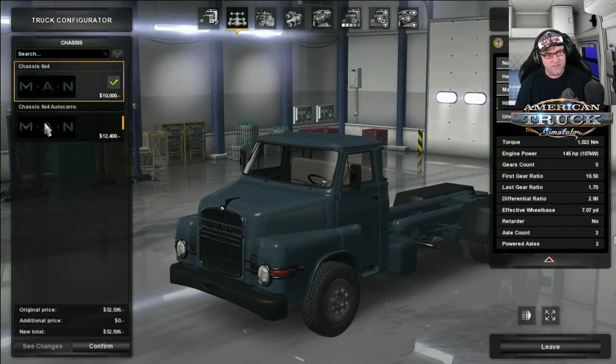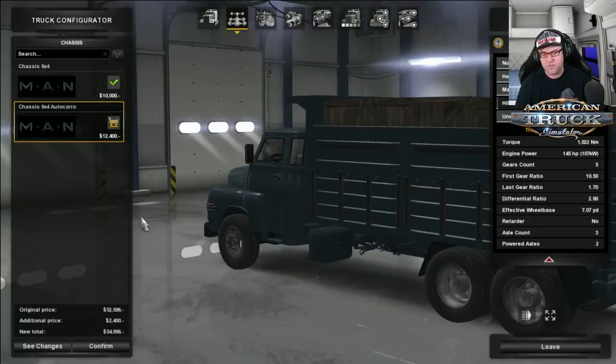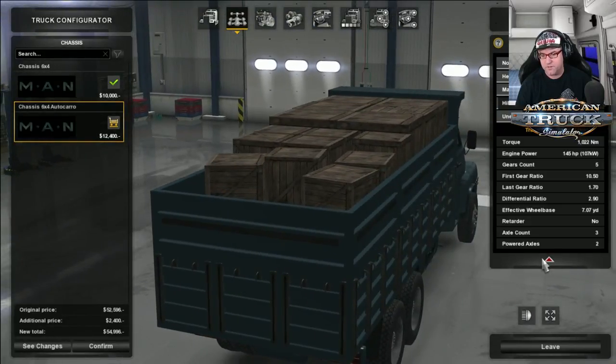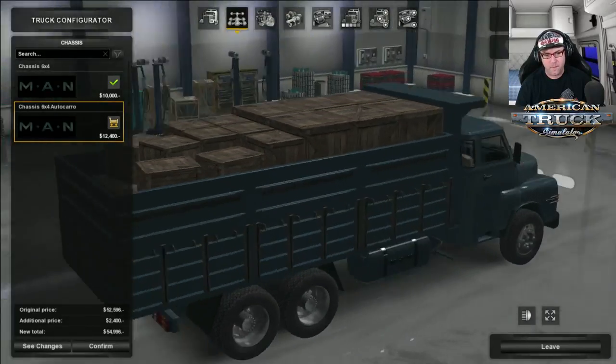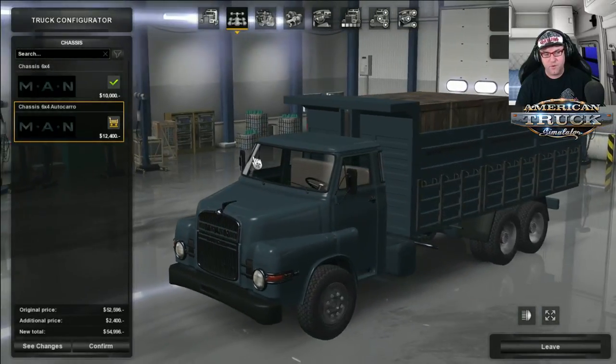Then the chassis — you've got the 6x4 or the 6x4 Auto Coro, whatever that is. It's basically a dump truck, so you can chuck boxes in there and stuff like that. That looks pretty cool.